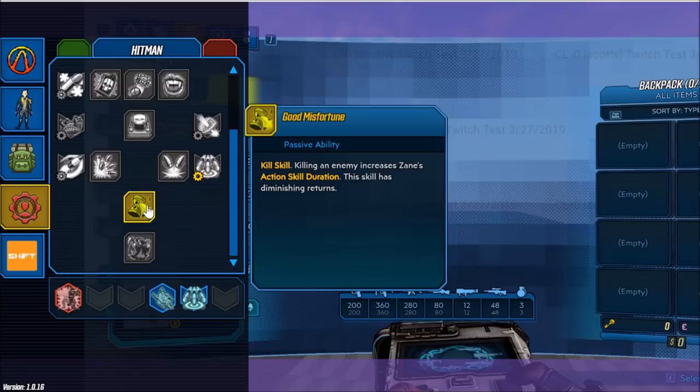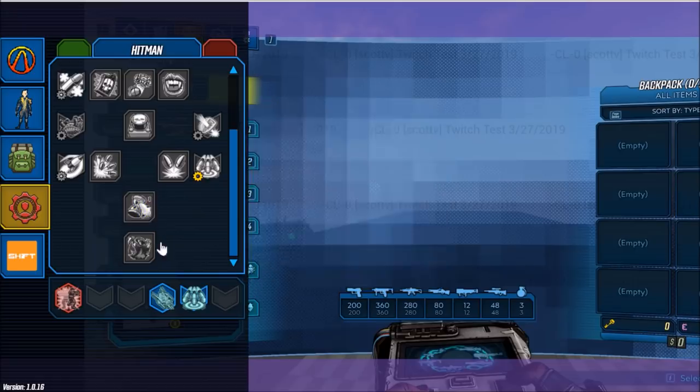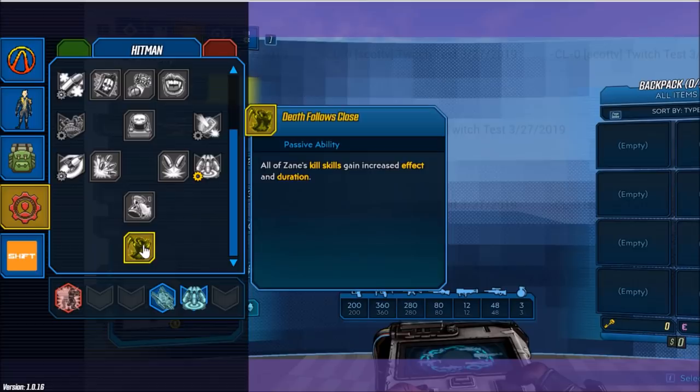Up next we have Good Misfortune — killing an enemy increases Zane's action skill duration; this skill has diminishing returns. And finally our capstone is Death Follows Close — all of Zane's kill skills gain increased effect and duration. That caps off our Hitman skill tree.